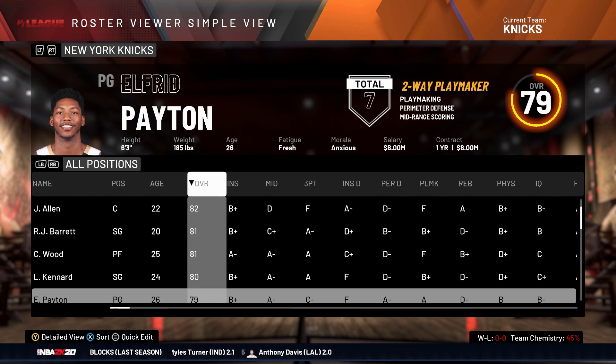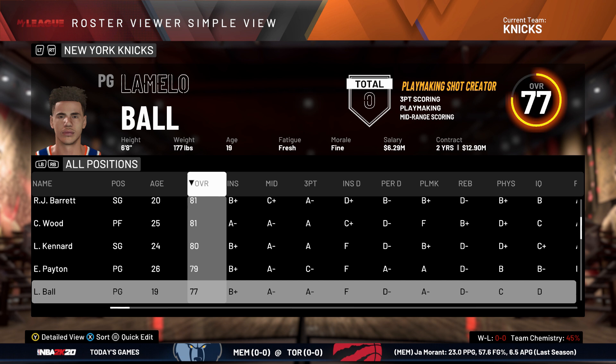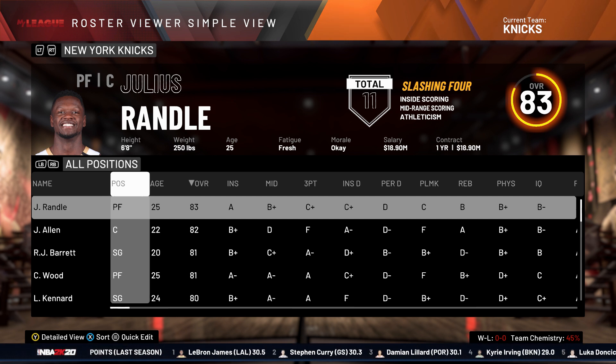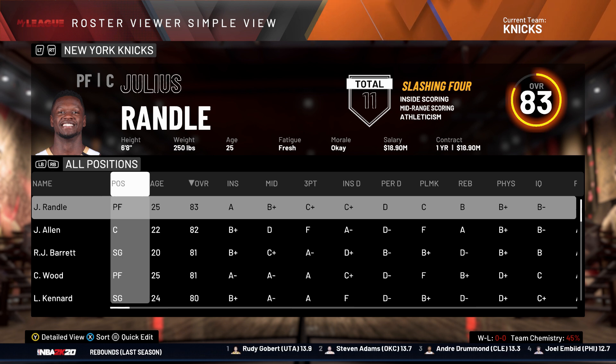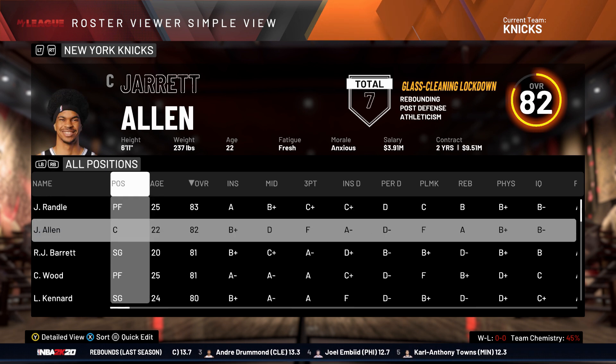I believe we traded for Christian Wood as well. We got Luke Kennard, and then of course we drafted LaMelo Ball, who — fingers crossed — is going to be our savior. No pressure for him, but I trust him to lead the Knicks. Now I want to sort of identify the core we're going to go with to push for a championship with this team. We just don't have the pieces to flip and all of a sudden make this team a contender, so we really got to build this team up.